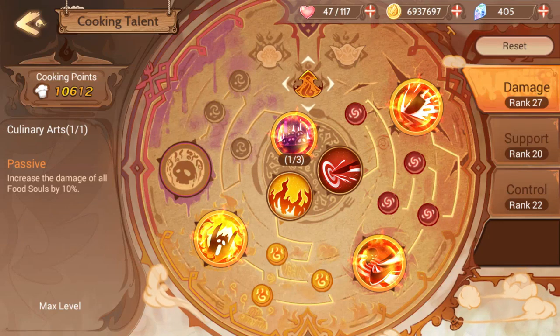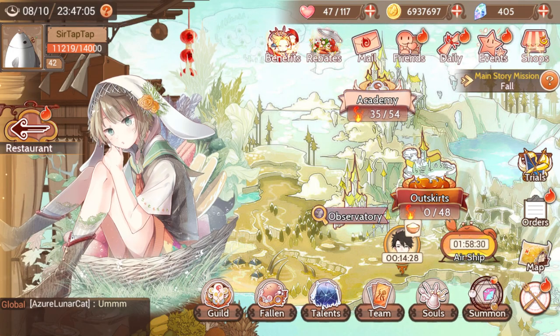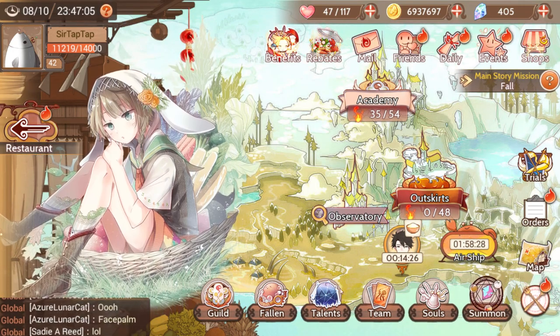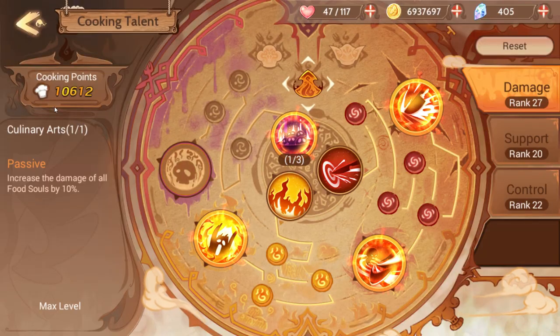I'm SirTappedUp, and I'm doing some little tutorials for Food Fantasy. So, what do you do with cooking talents? What are these things? Cooking talents unlock pretty early in the story, and you go to the talents menu. A lot of people get confused by seeing the cooking talents.